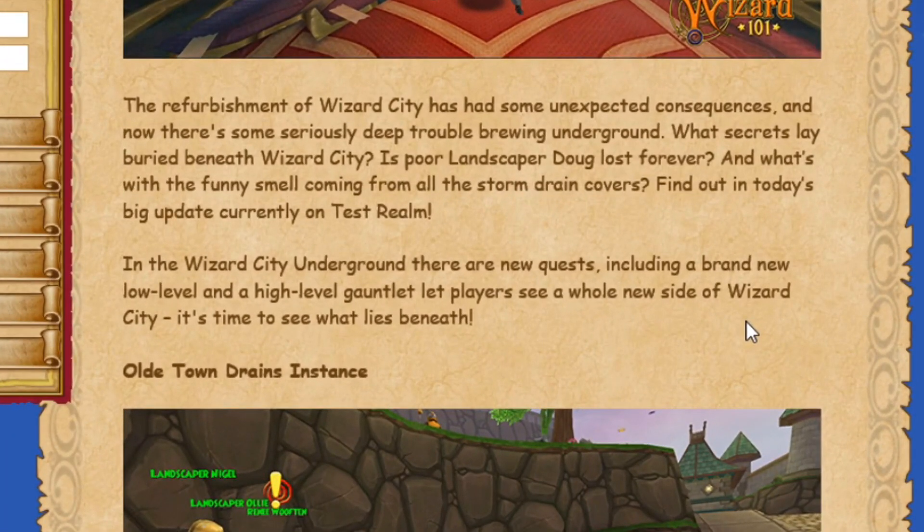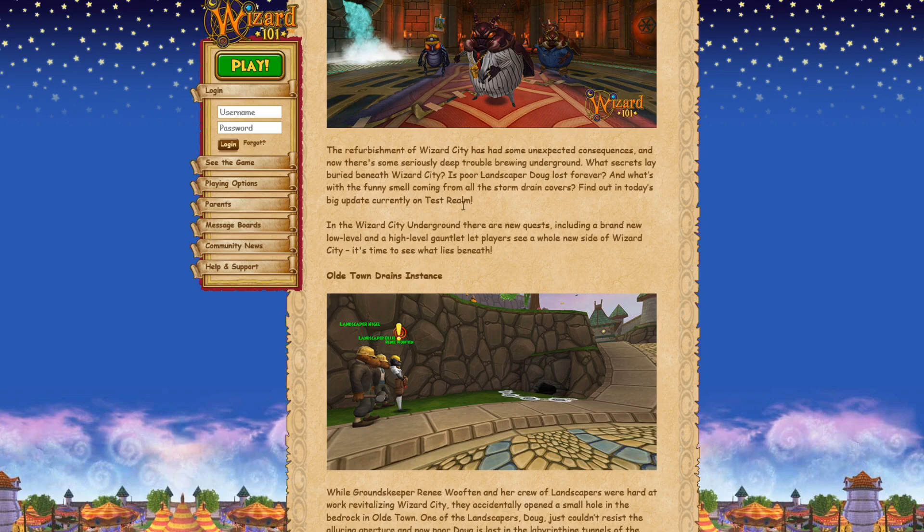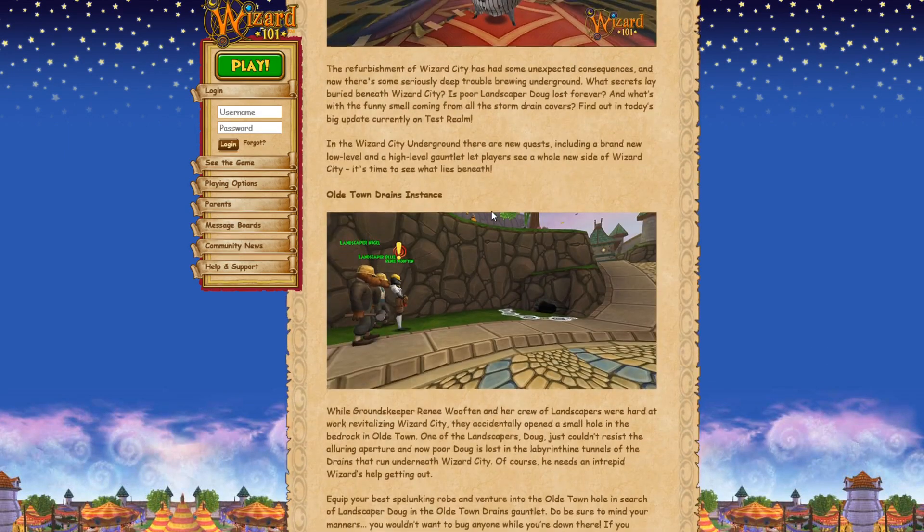The refurbishment of Wizard City has some unexpected consequences and now there's some seriously deep trouble brewing underground. What secrets lay buried beneath Wizard City? Is poor landscaper Doug lost forever? And what's with the funny smell coming from all the storm drain covers? Find out in today's big update currently in Test Realm. It's probably out when you're watching this, but we're going to keep going through the update notes because that's all I have.